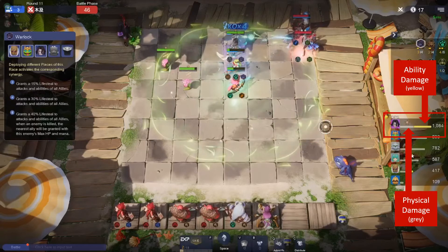The yellow bar shows ability damage and the grey bar shows physical damage. There are only two types of damage in this game, and items can either amplify your ability damage or your physical damage — likewise for defense items.